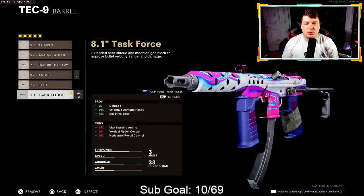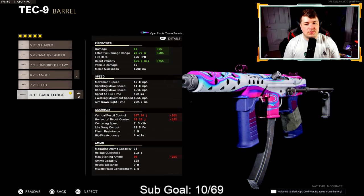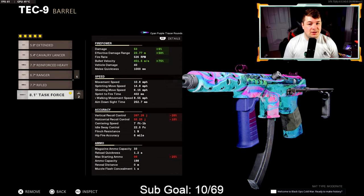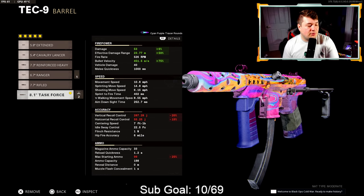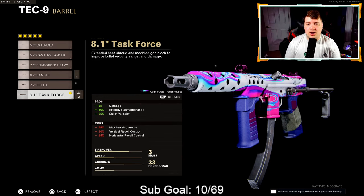For the barrel I have the 8.1 inch task force. I'm not into it for the 6% damage — we already have the damage for a one burst kill. It's those other statistics: effective damage range and bullet velocity. 23.77 meters for a one burst kill — think about that, and that's with an SMG, not an M16 or an AUG. The bullet velocity is brought up to 451.5 meters per second. That's exactly why I'm going with the task force along with the burst fire repeater.